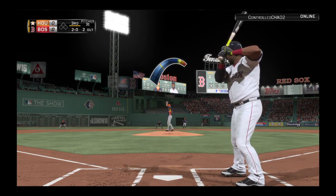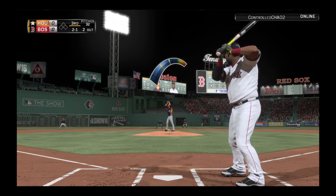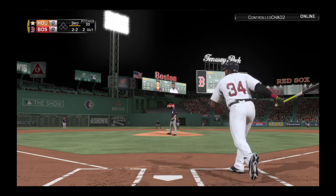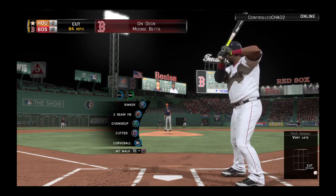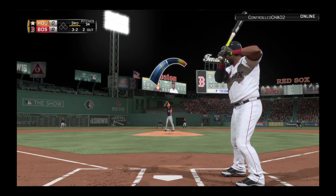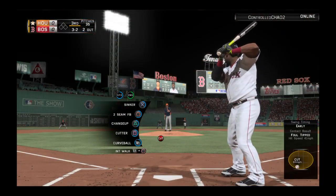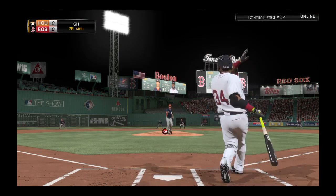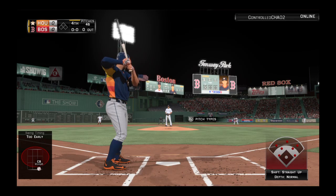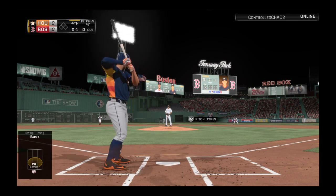Bases are empty with two gone. David Ortiz stands in — a changeup misses off the corner to start him out, it's ball one. 2-0 now, bottom of inning number three, nothing nothing, our score. Pretty good cut there but it's 2-1 now. That's going to even up the count at two and two. Now a cutter down around his shoe tops as he hops out of the way. A little bouncer, that's a foul ball — neither guy giving in here, this is a great at bat. Ready now with the payoff pitch — swung on and missed, and that's the final out of the inning.